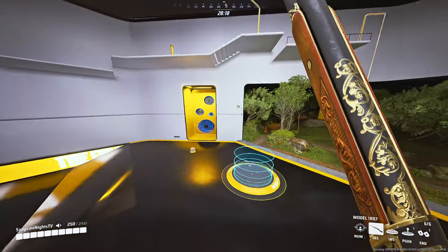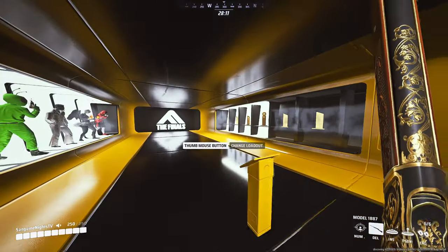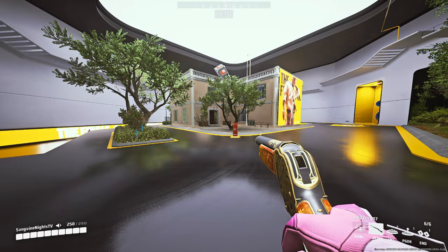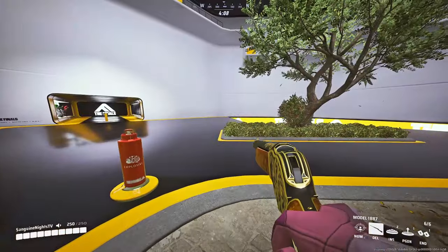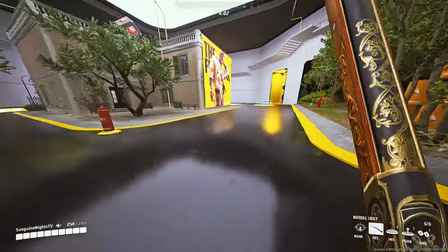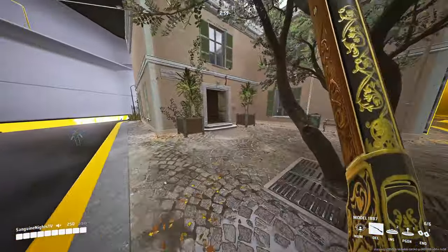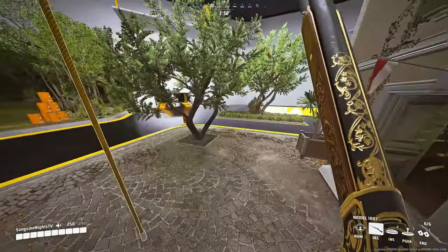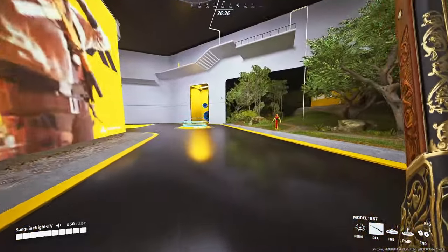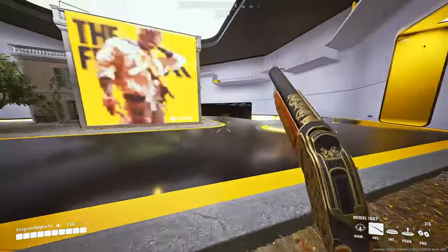First thing we're going to cover is procking sprint. This is self-explanatory, but it's important to always proc sprint before any movement technique you attempt. It is always just better to have sprint procked so you're making the most out of movement. Sprinting everywhere is essential. Specifically, procking sprint after taking a shot is essential to keep momentum going.